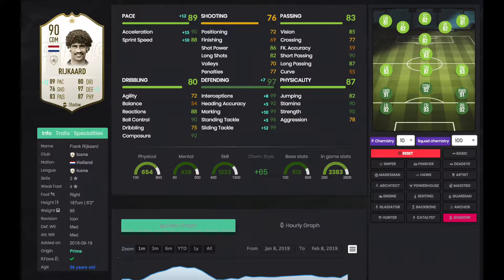Let's get into this Rijkaard review. I'll play him with a Shadow chemistry style in a 4-2-3-1 with Roy Keane. That's how I play him, but definitely as a solo CDM as well. I wouldn't use him as a center mid — I'm primarily using him as a dual CDM or a solo CDM. We use the Shadow on him, so let's look at his stats.